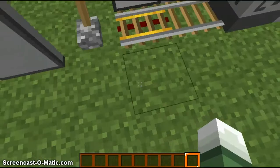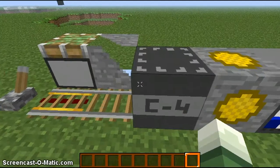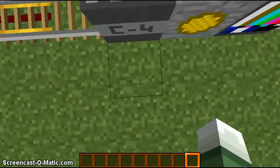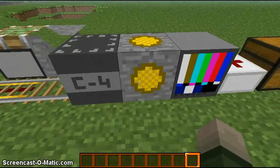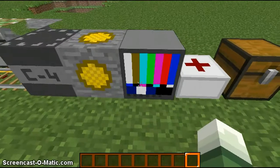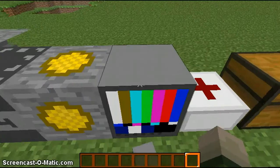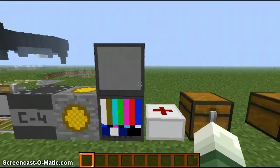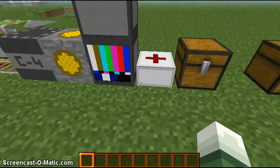We have our piston and our tracks here. Our sponge — I think I should change it, and I will. We have our TNT — it's not blowing up, whatever. We have our glowstone, which I think looks nice. We have our jack-o-lantern. And there's our pumpkin and jack-o-lantern. And here's our medkit, which is our cake — I think it looks nice.